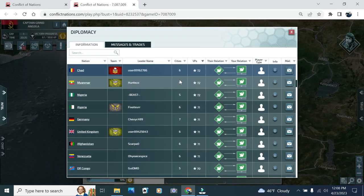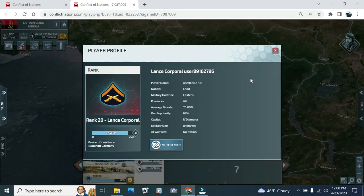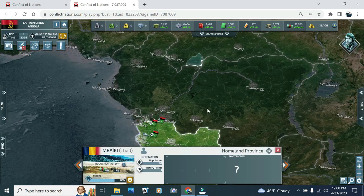Next thing I'm going to do is pull up the diplomacy tab with Chad on top and click info. Let's see what kind of player this is. Ranked 20, Lance Corporal. Not at war with any nations yet. Good morale. Good country size. I know Chad as a player. Landlocked — it's actually a good country. Level 20 isn't bad.